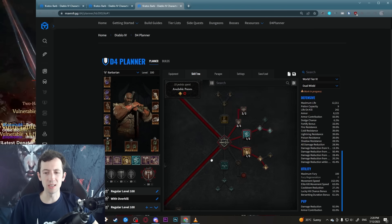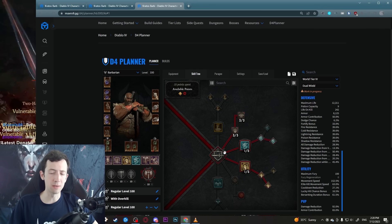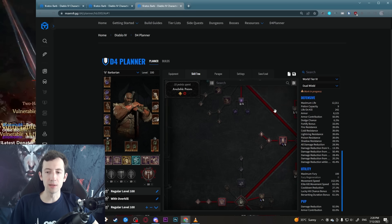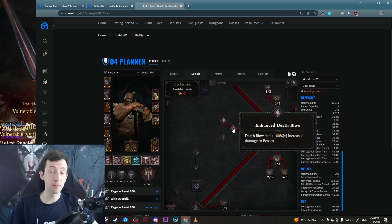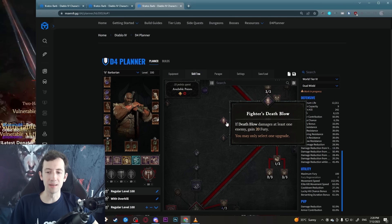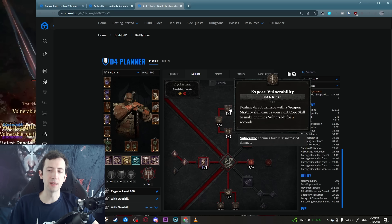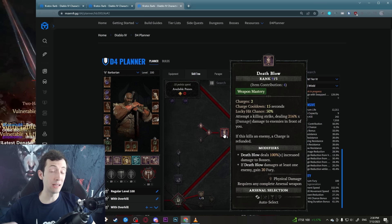We don't really need Challenging Shout because we already have so much defense built in. The damage reduction from the skill tree is not really required but I added the defensive passives Imposing Presence and Martial Vigor — that's part of why there's no Challenging Shout, it's just passive defense. We have movement speed, damage reduction from berserking, and then down here we have Deathblow at 5 points — 100% extra damage against bosses, that's how you get the big bonks. Then we have extra fury, Pit Fighter for increased damage, and No Mercy for crit.